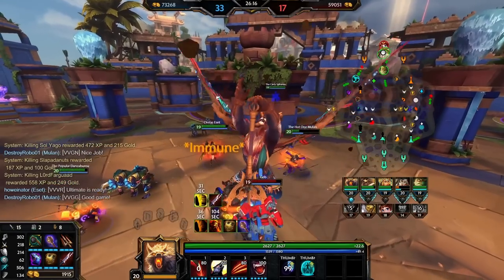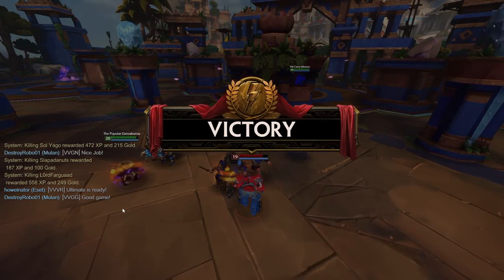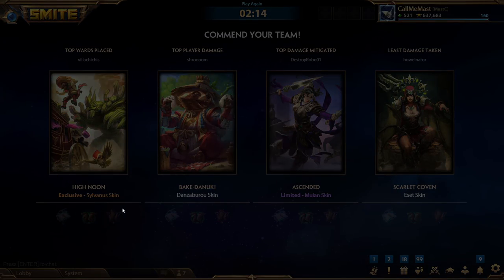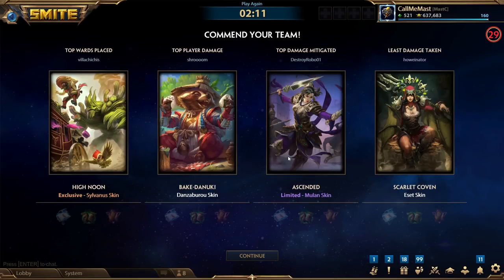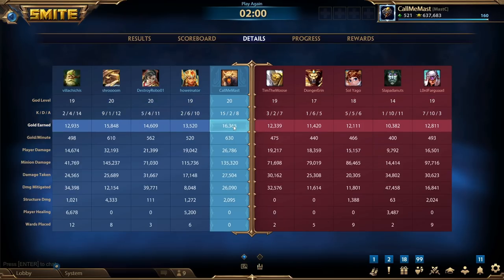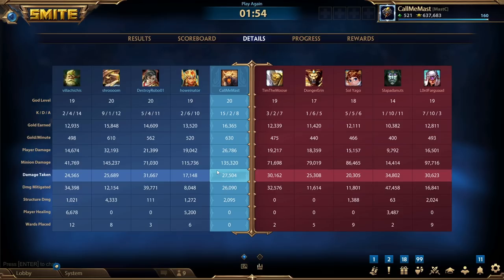Little refresher on the Fenrir meta — the cooldown reset cringe build that everybody hates going against — it did get a little update this patch, a little buff with Jotun's Cunning, which is cool. I really like seeing Jotun's Cunning actually work. Why does this skin look so good? It's literally just a recolor. So strong — being able to reset Fenrir's jump even harder than you already could. Don's was pumping damage. Anyway, thank you guys for watching, hopefully you all enjoyed the video and I'll see you all in the next one.